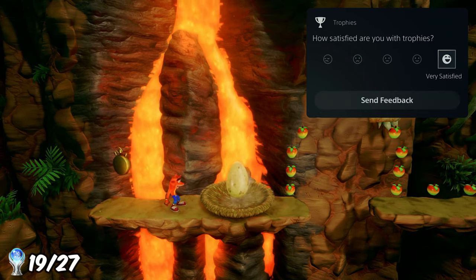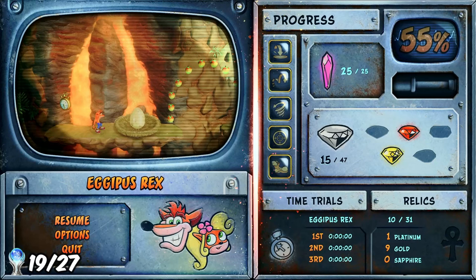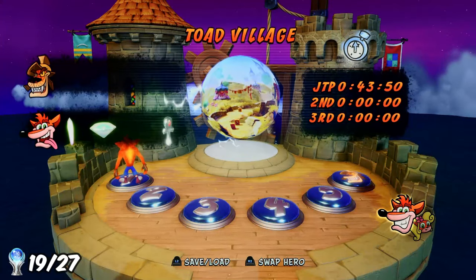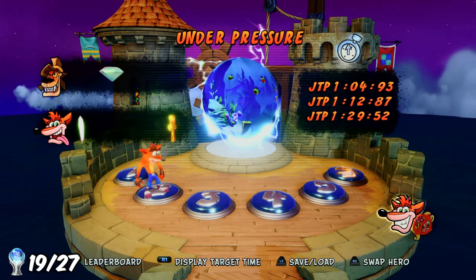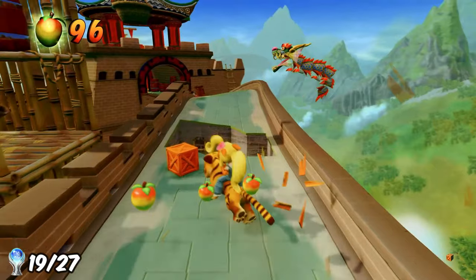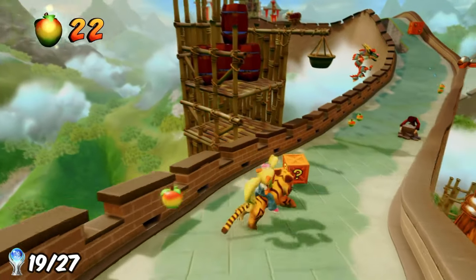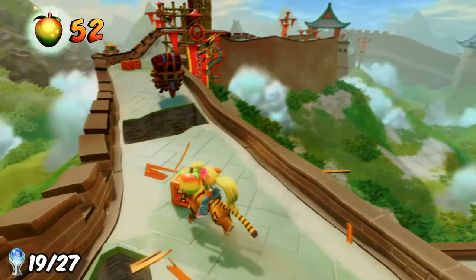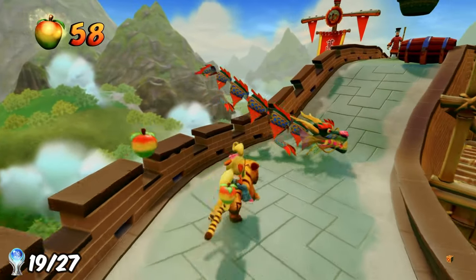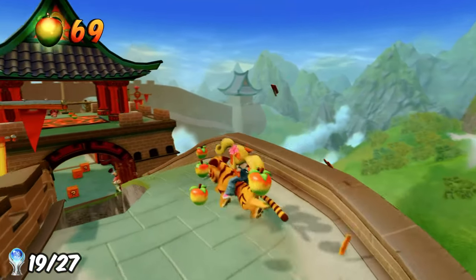Stage two was done and I moved on to stage three: collecting all clear and colored gems. Luckily I'd already collected 15 out of 47 clear gems and 2 out of 5 colored gems. Using a guide, I headed to each level to collect any missing gems. Since most clear gems just require getting every box without restarting the level, having 99 lives meant I could take it checkpoint by checkpoint without worrying about restarting.